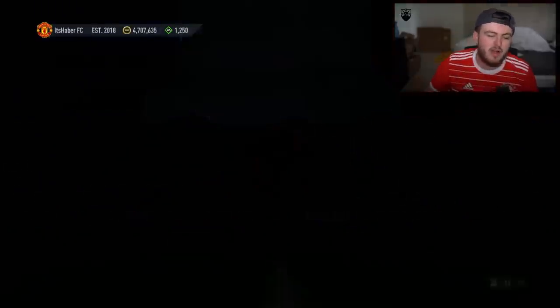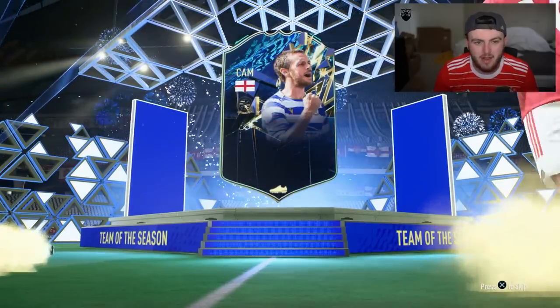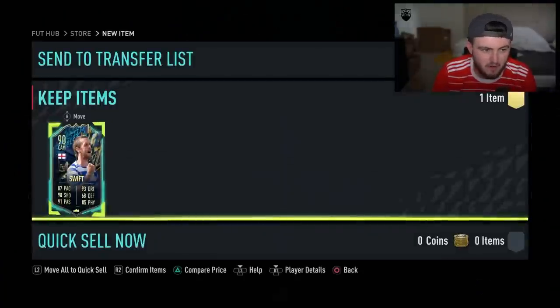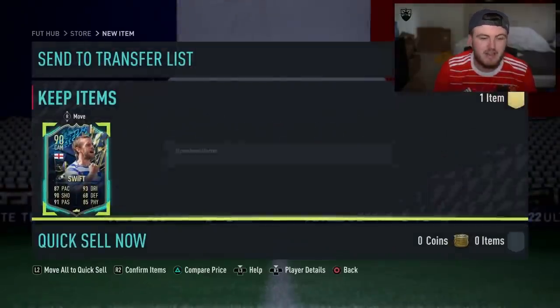There are some nice off-league ones as well, but we're looking for some of the big team of the season cards. Next one — who are we getting, EA? It's going to be English again. CAM this time. Who? Swift. That was Swift. No idea who this guy is, to be honest. I've never watched him play football. He plays for Reading.